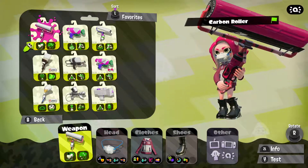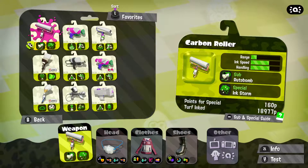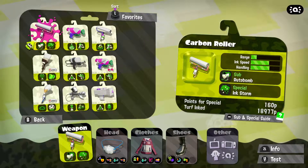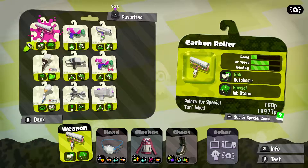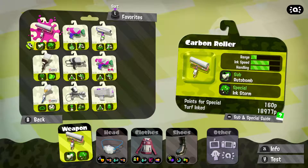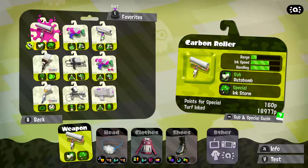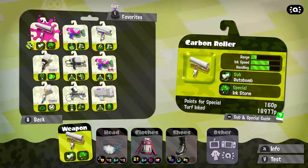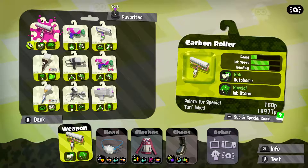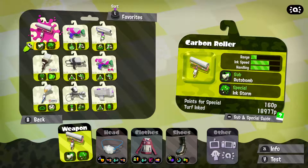Now we're going to change it up a little bit. I feel like I've explained the pros and cons of the carbon roller. The ink speed is a complete pro — you're going much quicker than other people, so you can easily escape. The handling is very good. The range is pretty bad, same with the special, but the sub is actually pretty decent. I would give the carbon roller an 8 out of 10 — you can literally just run people over or hit them once and they're done, whereas with a gun you have to hit them quite a few times.